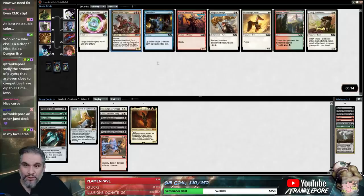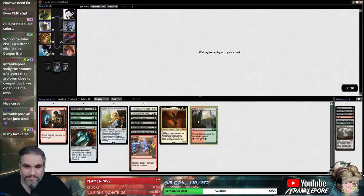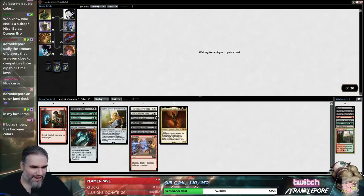There's another four-drop. I want to take this Timber Gorge — this is actually perfect for us. We can also put the Shock in the deck. This is nice because red is our splash and green is one of our... actually, maybe green is one of our splashes. I don't even know anymore.